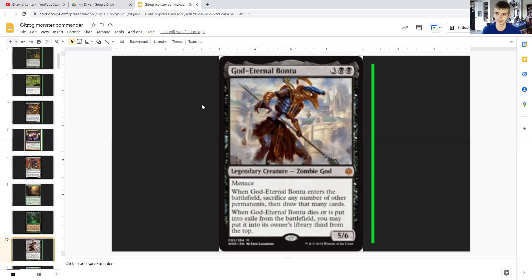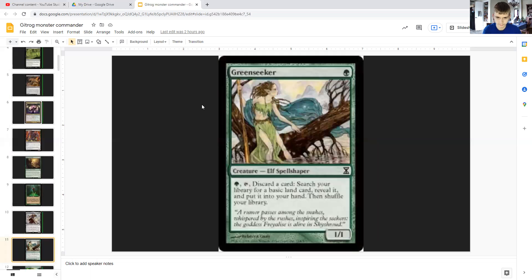Gaea's Cradle — actually, Greenseeker costs a singular green. She's an elf spellshaper, 1/1. For a green you can discard a card and tap her to search your library for a basic land card, reveal it, put it into your hand, then shuffle your library. After you find your land, you can also draw a card if you have the Gitrog Monster out — so this gets you a land and potentially another card.